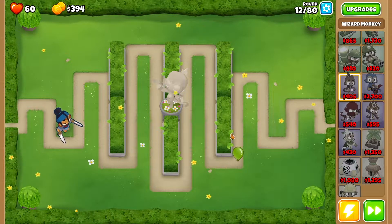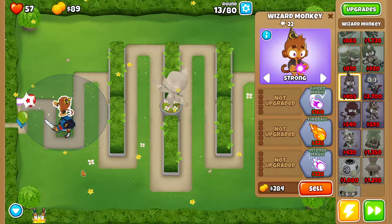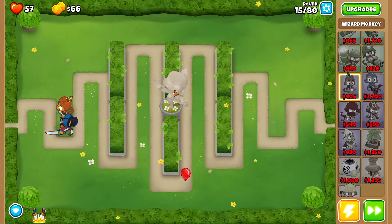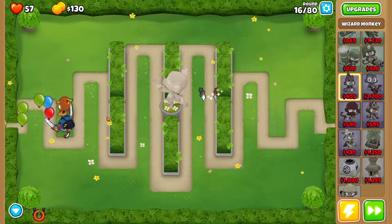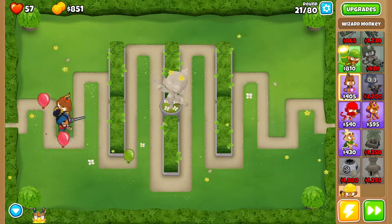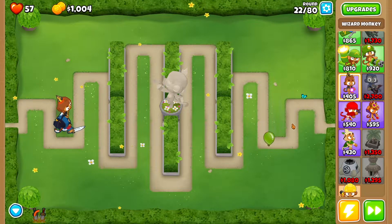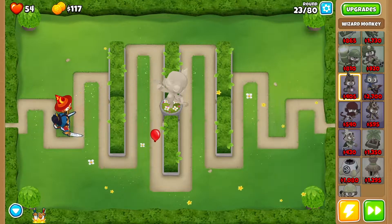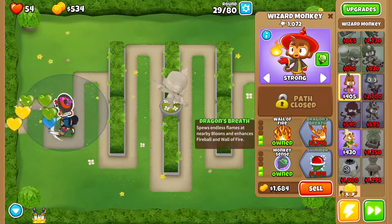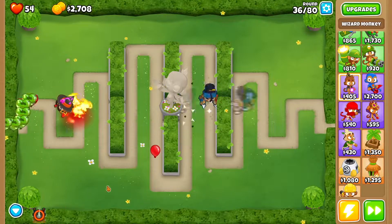At this point, drop a Wizard Monkey and set it to Strong. Get Fireball. For any stragglers, just use Adora's active and you're good to go. Same thing with the green ones — use the active to clean them up. Then as quickly as you can, get Wall of Fire to pop stragglers, then get Intense Magic and Monkey Sense. Use Adora's active because the greens do a lot of damage.